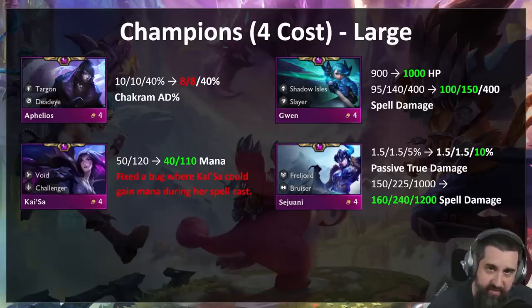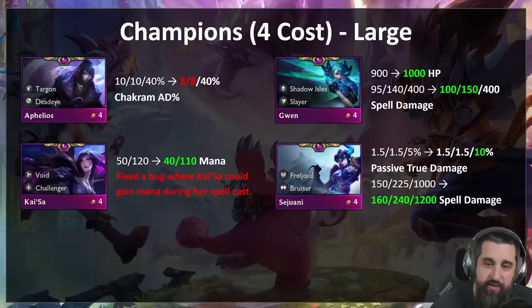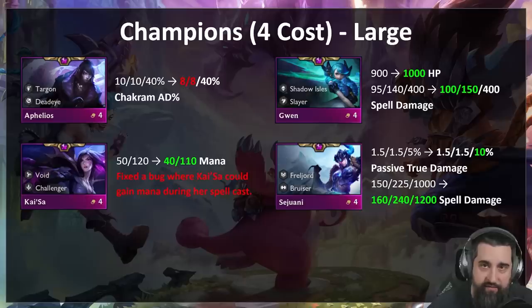Gwen is an interesting one — if you look at the data, her average placement is pretty good, but it's because she's like an awkward secondary carry. We do want her to be an exciting primary carry if you hit her early. So she's getting a small damage buff and a pretty sizable HP buff to hopefully let her live a lot longer — she puts herself in danger a lot so she needs that extra HP. We want four-Shadow Isles Gwen with three items to be just as exciting as a Kaisa or an Aphelios.